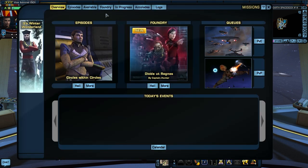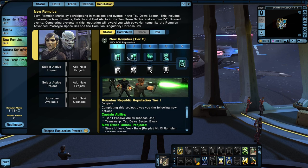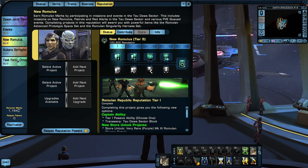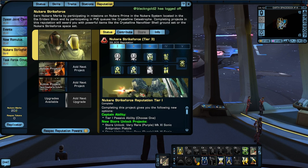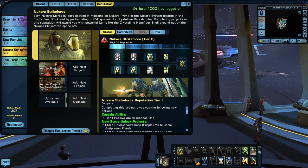I have been working on his reputation. He is tier five New Romulus, so that means we have all the New Romulus passives available on him. I also have tier five Omega, so I've got those passives going. And I have been working now on Nukara — I am tier three Nukara on Ensign Ricky. Unfortunately I don't have the tier four one yet, which is the one that would really make a big impact. But I didn't want to wait until I get there to make this video — I can still show you this ship without getting to tier four Nukara.